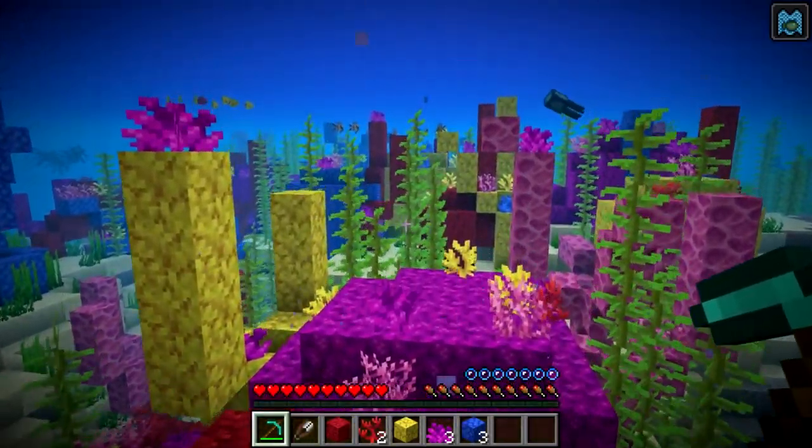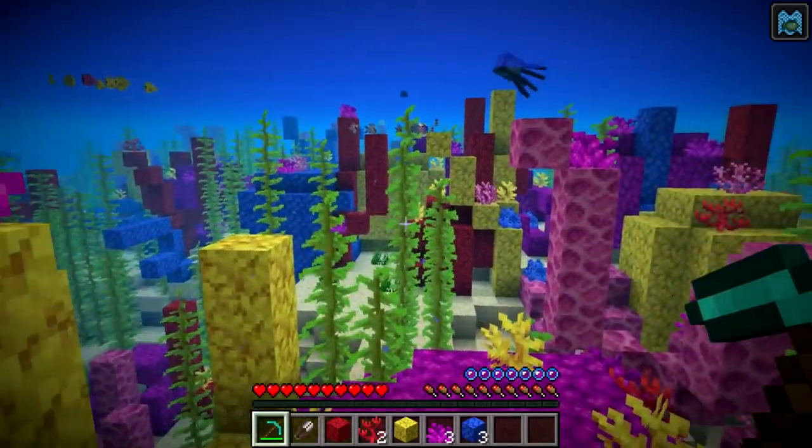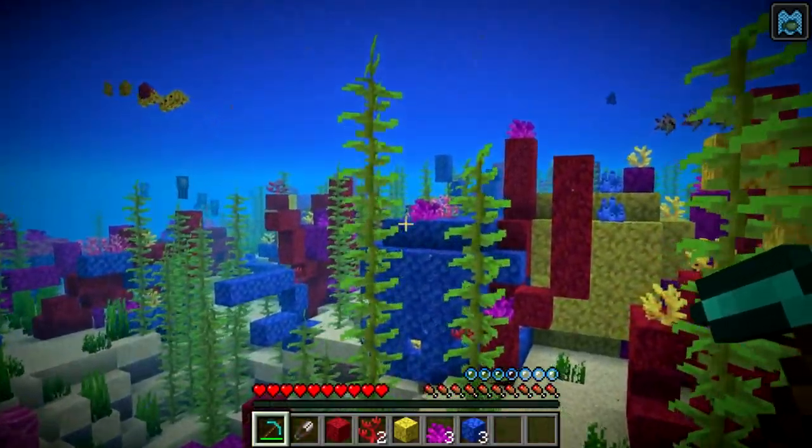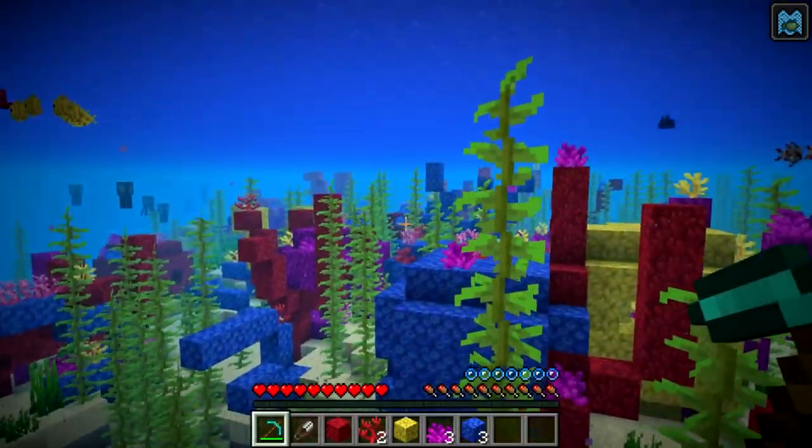Finding a warm ocean biome where coral spawns is somewhat rare — kind of like the Ice Plane Spikes biome in terms of rarity. But once you do find it, you can see that there is a lot of coral that generates in those areas.